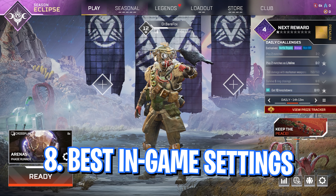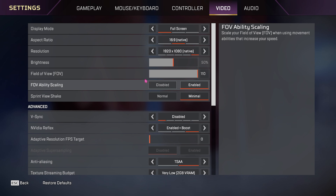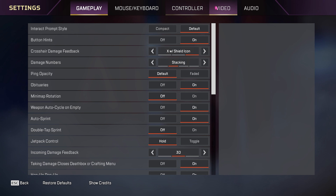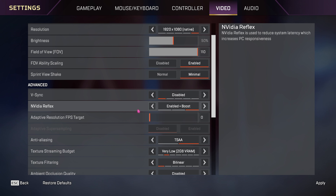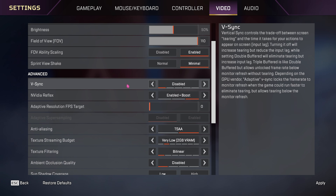Now for the best in-game settings: open Apex Legends, go to Settings, and look for the Video section. Follow the exact same settings shown and you'll be playing at the best FPS possible. Set Display Mode to Full Screen, but if you're on a super low-end computer, go with Windowed and lower your resolution for much better FPS. Scroll down to Sprint View Shake and keep it Minimal. V-Sync: keep it Disabled.